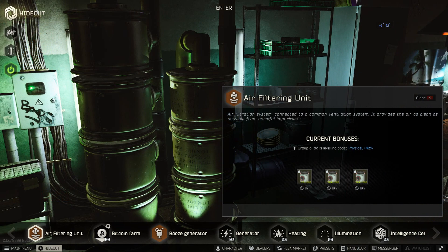Turn on your filtration system — the buff it gives you is crucial. It's an extra 40%, I believe. If you don't have it, you can still level this way, it's just much slower. Anyway, let's head into a raid.